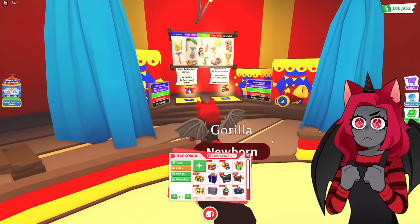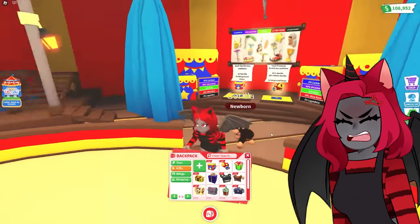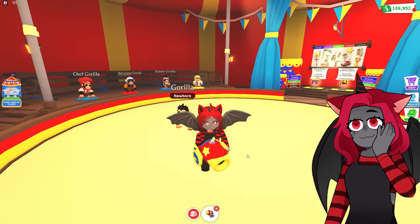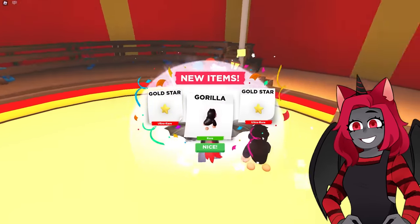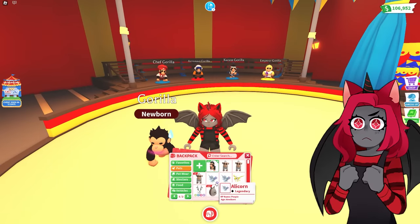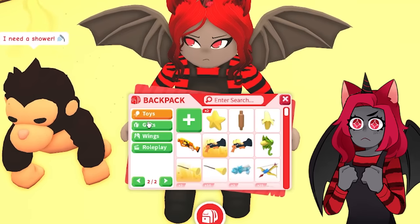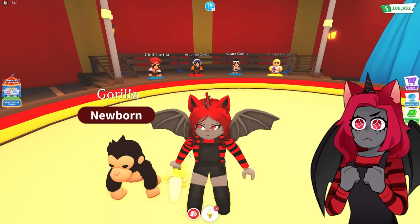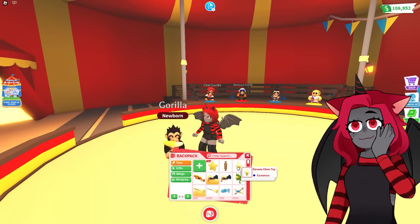Robux takes forever to buy things. I wish Adobie would have a bundle! It takes so long to buy so many. Let's do one of these — we got gold stars and a gorilla. In order to do this... this is where the things are. If I give the gorilla this, is it going to change? No, that's just a chew toy.